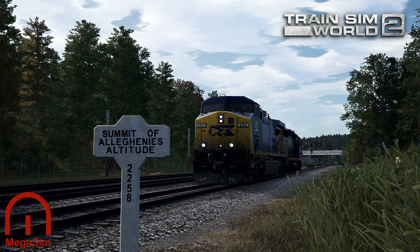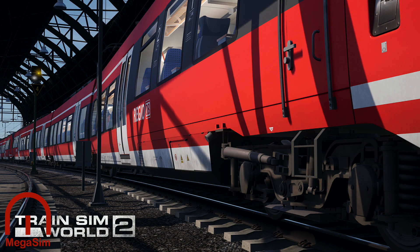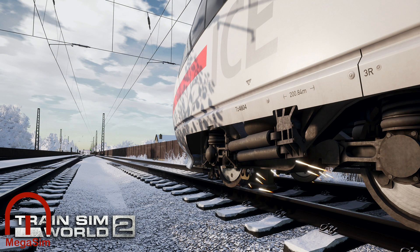It changes how your train responds to the conditions and how you operate the controls. Train weight, weather conditions, track grade, the type of locomotive, throttle, and brake position — all of that affects how the train and the locomotive behave. An empty train on a gradual grade will behave differently to a fully loaded train. So you have to adapt your technique and make use of features such as sanding.